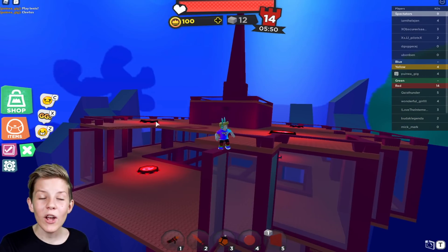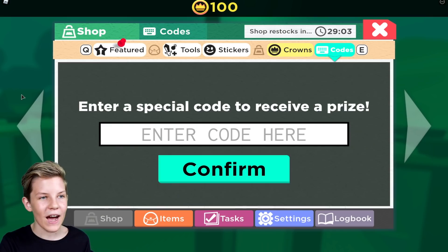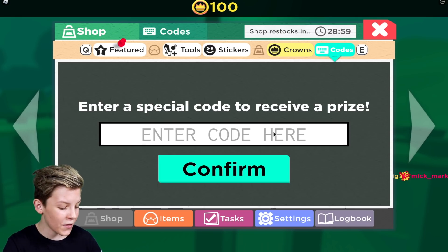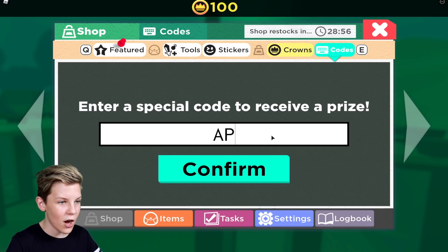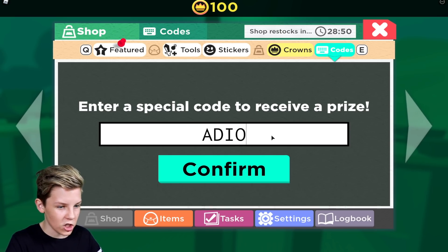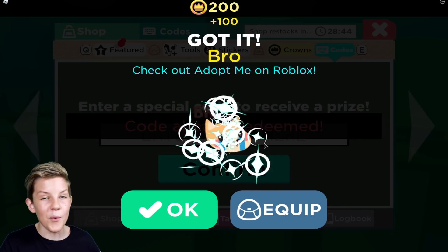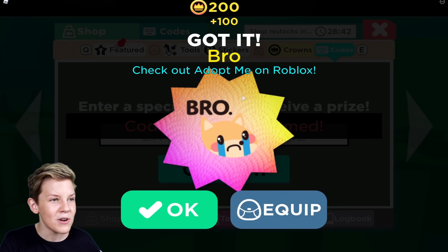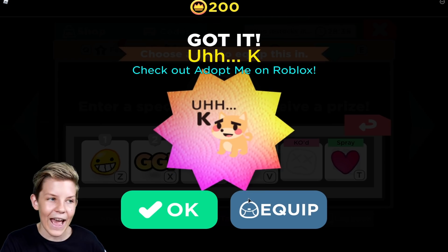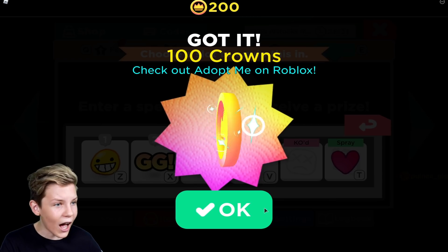Once you've loaded into the game, go and press the green button on the side that says shop, then click up on the codes button. When you click on that you get to put in a code, and the code is the same as the last game — Adopt Me. Once we press confirm we get the Bro sticker, which looks really cool. We also get the RK sticker, I'm Baby, Be Nice, and 100 crowns.